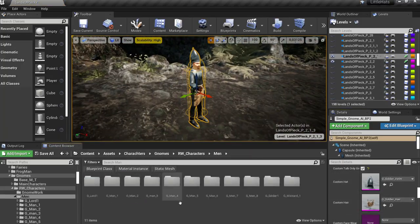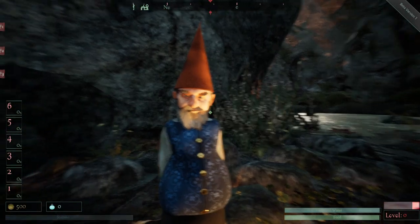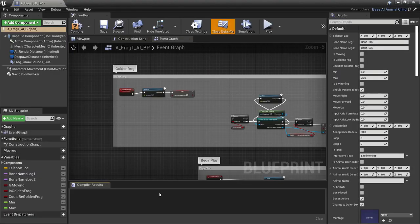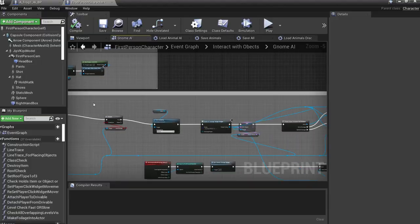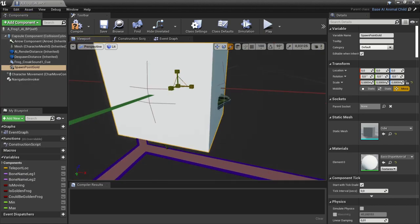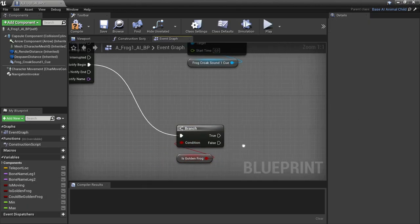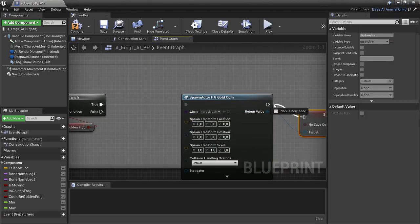After writing some dialogue for Ton the gnome and placing him in various locations around the map, ready to talk to travelers passing by, it was finally time to start working on that gold croaking system. Back into the frog blueprint — and in case you were wondering, I'm making Little Hats using Unreal Engine 4, and I'm using the built-in visual scripting tool to do all the coding inside the game. Now we'll add a spawn point right about here. Then we'll go to the part of the script that makes him do the croaking on occasion. We'll check to make sure the frog is made of gold, and then if he is, it simply spawns a piece of gold at the spawn point each time he croaks.